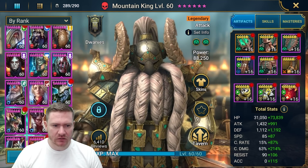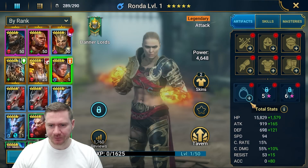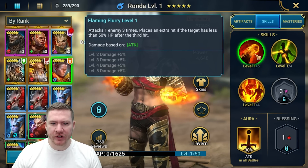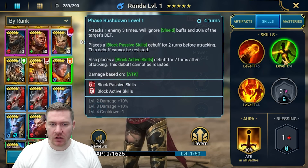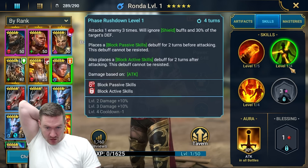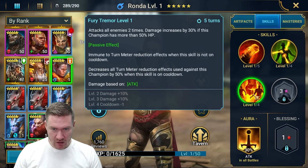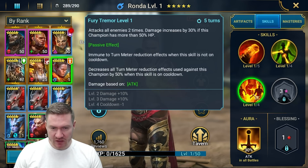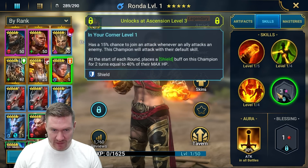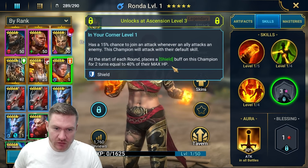Let's take a look at Ronda real quick and see what's up. She's got a three-hitter with an extra hit if the target has less than 50 HP. Three-hitter that ignores shield and 30% of defense with block passive and block active skills. We want some accuracy on her. Maybe two times increased by 30 if this champion has more than 50 HP. And then chance to join attacks, plus a shield at the start of each round.